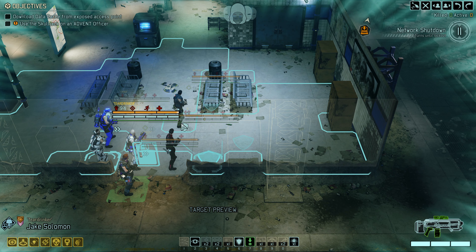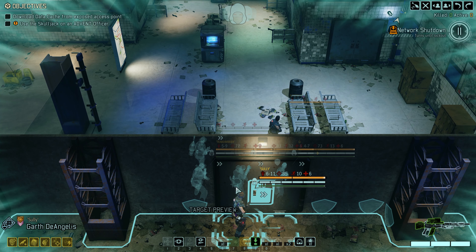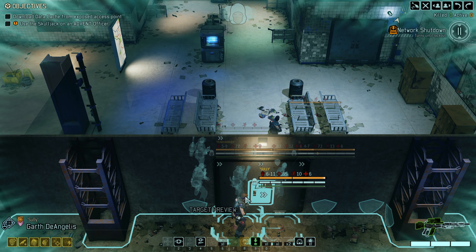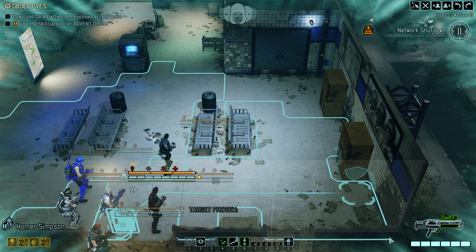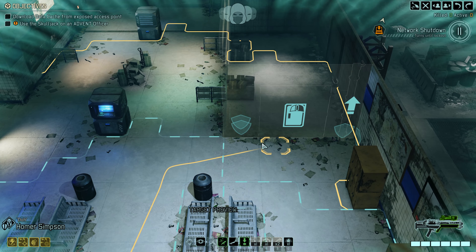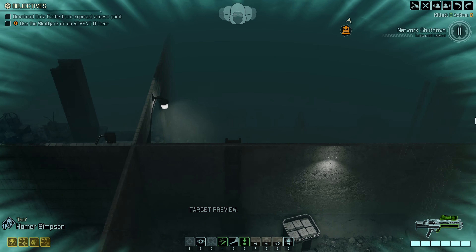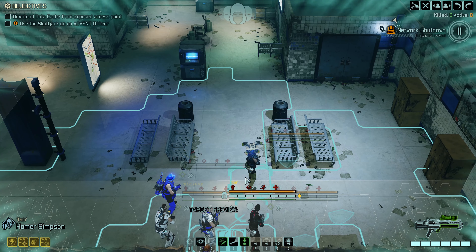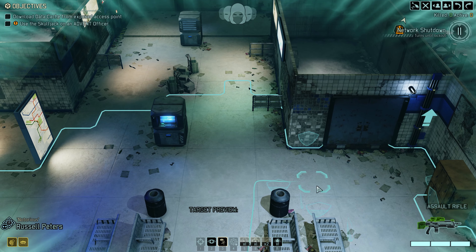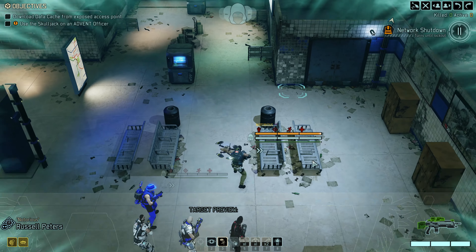Homer, we don't have a sneaky sneak on this mission — let's have you lead the way as our assault. There's a door over here so maybe I'll go up the center and then over rather than pause. I'll get Russell Peters up here to open the door — you're our most rookie soldier so you have door-opening duty.